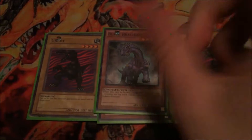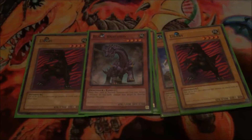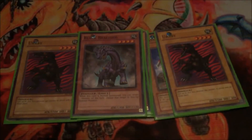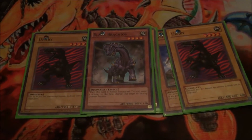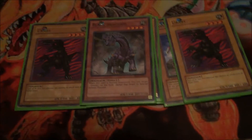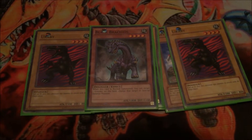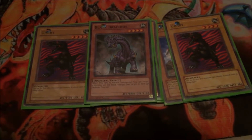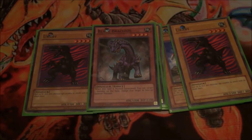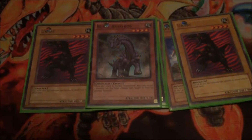Next, one Black Bracchius. This is an okay card. Basically when he's normal summoned, you can target one monster on the field and change it to defense position — not face down, just face up. So pretty good at just changing the battle position of a monster to make it easier to run over for your rank fours or for any dinosaurs you have on the field. Pretty good card.